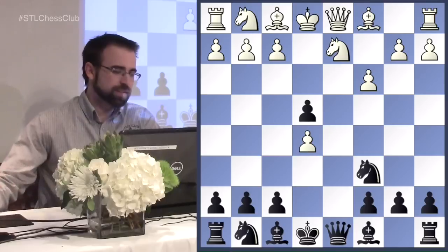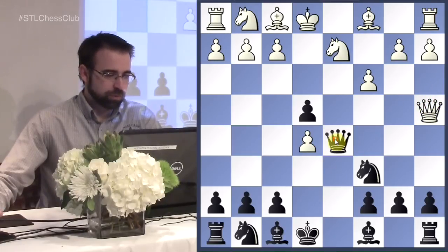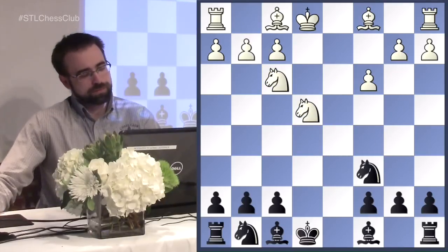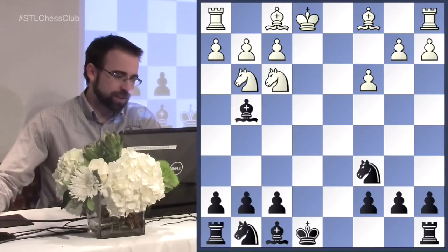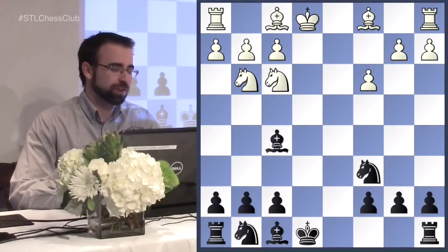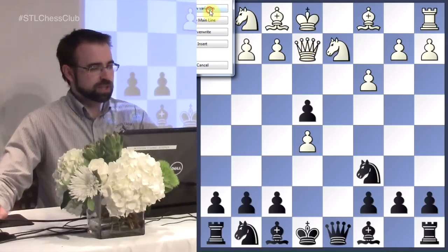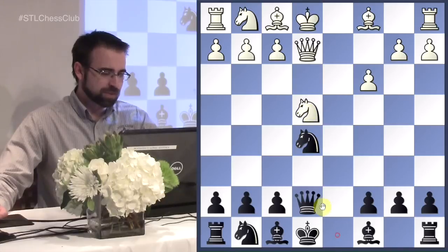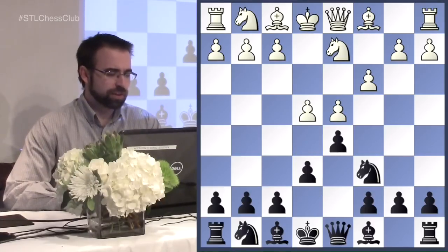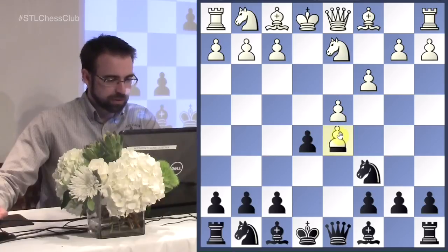White has also tried queen to a4, and we'll get a very equal variation - we trade and things even out. When you play this variation, you risk getting really equal positions, but you're playing black so equalizing is fine. If you play the French enough, you're used to equal positions from the exchange variation. There's also this other move giving a funny position where both queens are on the e-file, but this is completely equal as well.